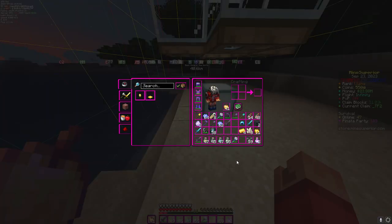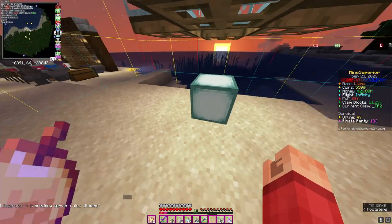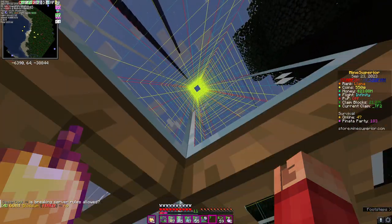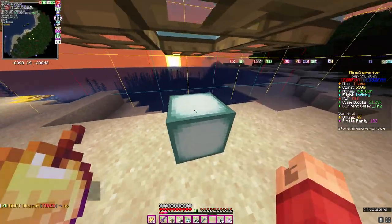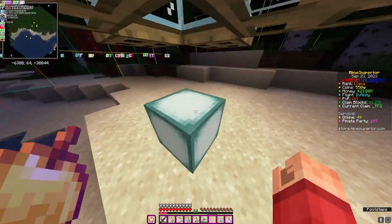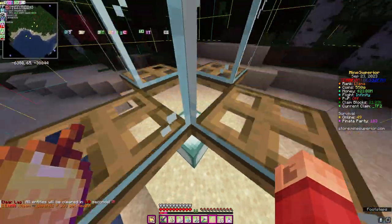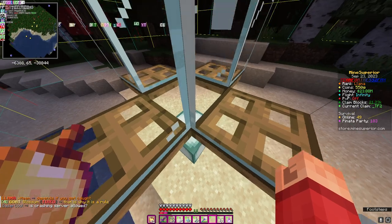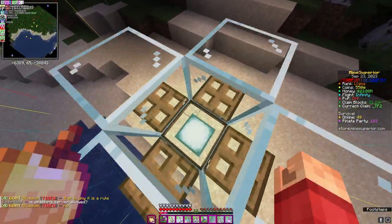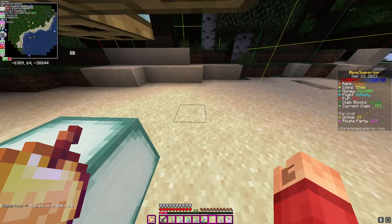Basically, think of it like this — you have a cow or a cow spawner. If you have a passive mob farm, a public one, that includes friendly mobs like cows, pigs, and sheep, they're going to funnel in here. But your customers aren't going to be able to hit them, because that's disabled.